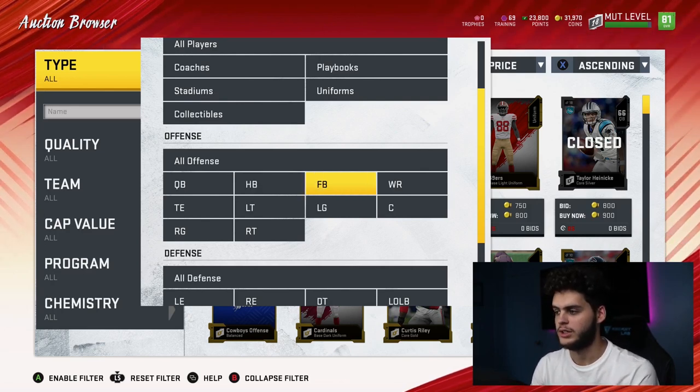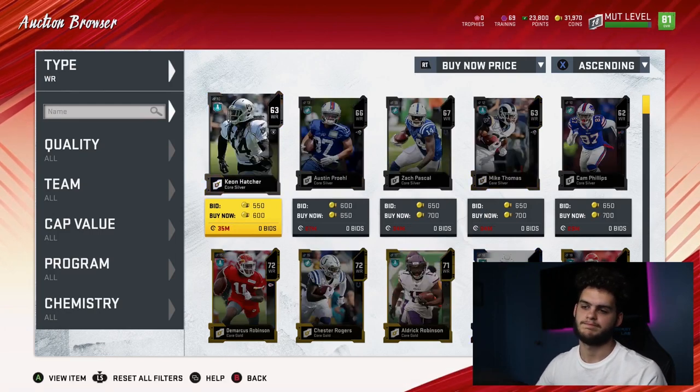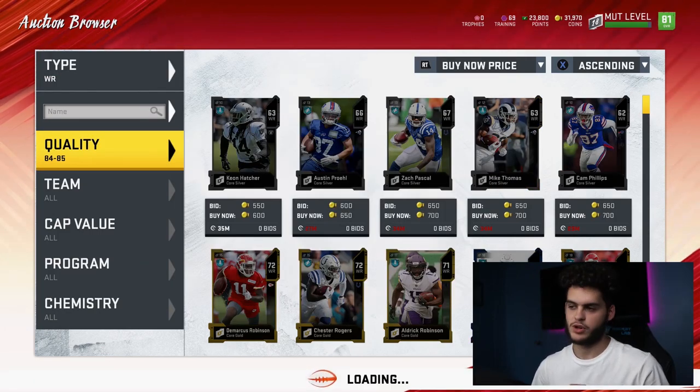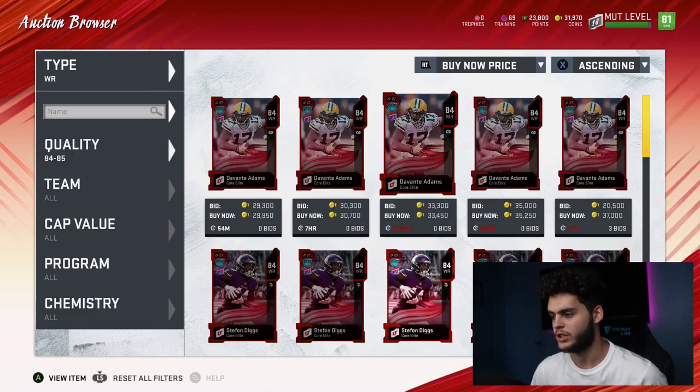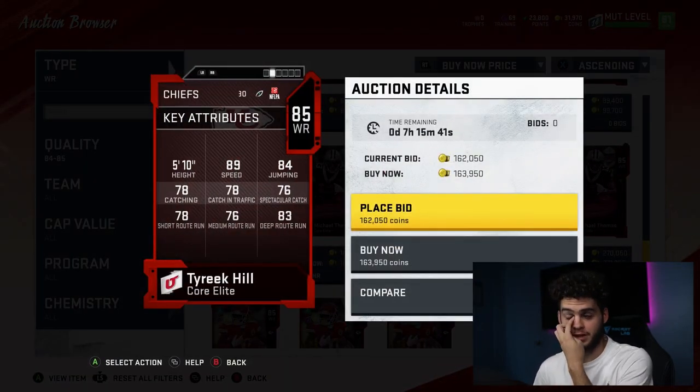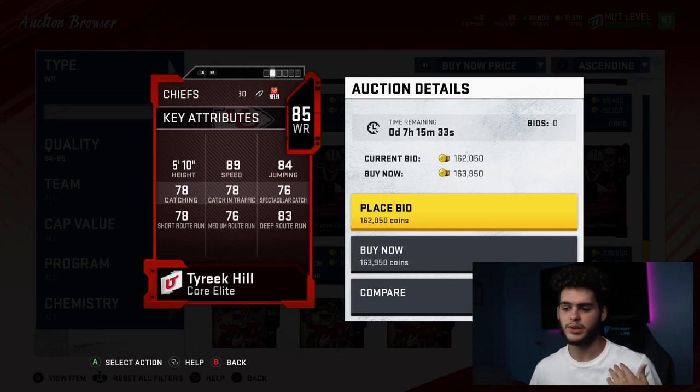It's not auctionable. Now wide receiver — I'm gonna say it — Tyreek Kill, once I find him, is going to be hands down one of the most glitched players that you're gonna need right now. So that's my number two. Tyreek Kill, 89 speed. This is a year where things are very toned down; people are very slow. I literally played one game with him, I streaked it like three times and burnt the cornerback all three times.